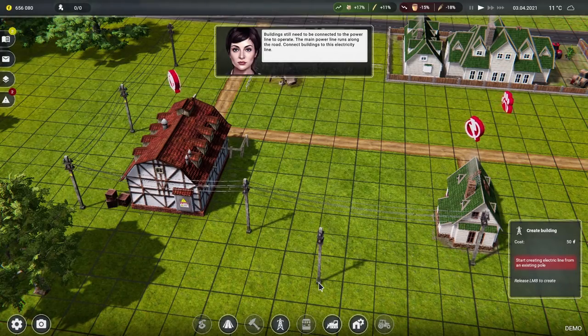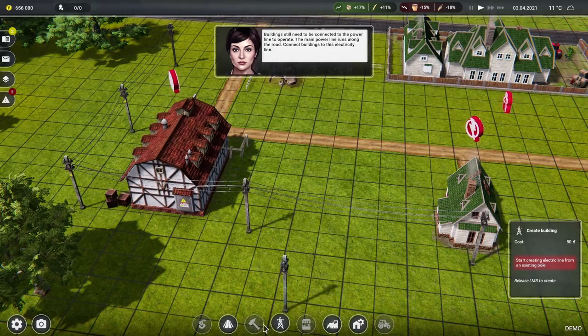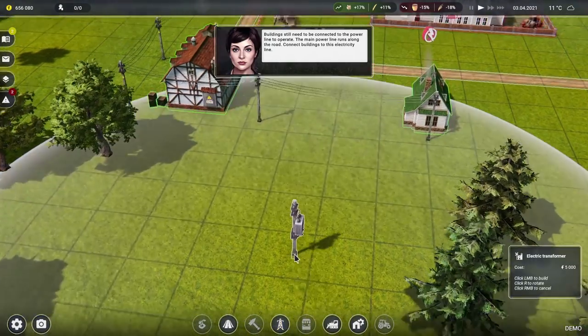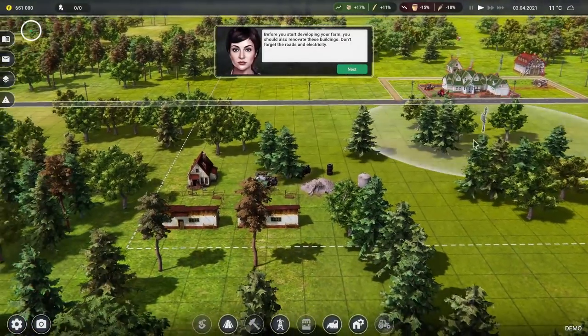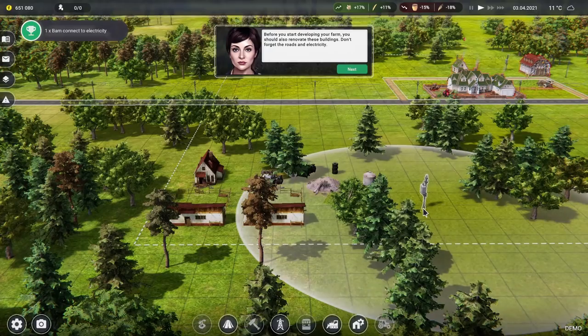Put that to there and bring that across, that should be fine. Connect buildings to the thing — hang on, what does an electric transformer do? Put the transformer there. Those buildings are now powered.